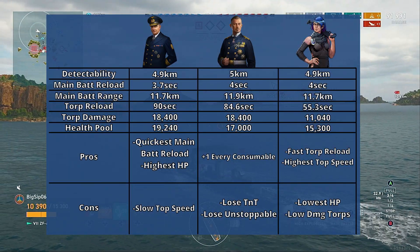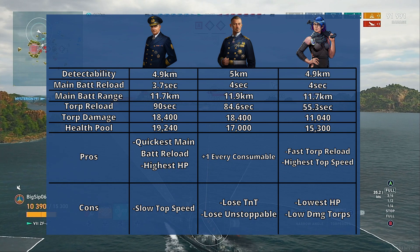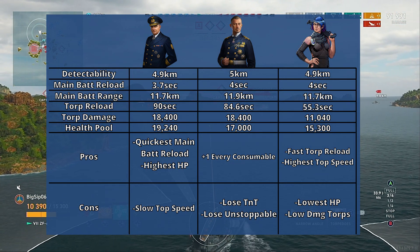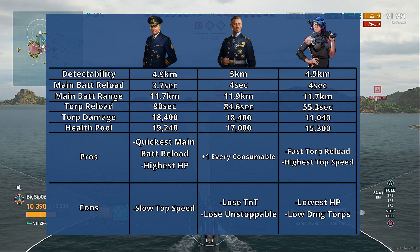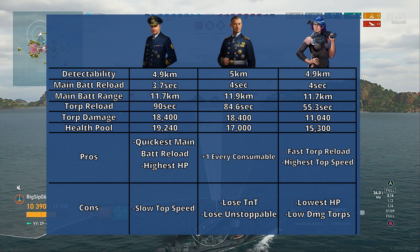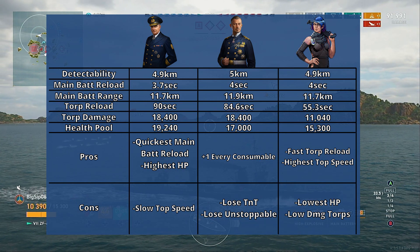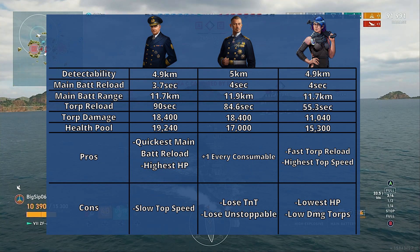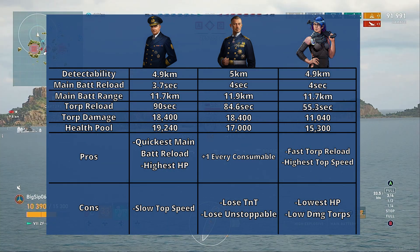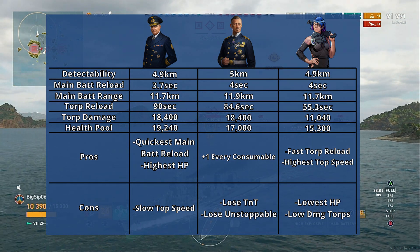Let's look at the pros and cons of each build. The pros with Bay are the lowest main battery reload time and the most health points you can get with this ship. On the cons, you're going to have the highest torpedo reload and only get one main battery reload booster — though that is the standard, so it's not necessarily a con. Moving over to Scheer: the pros are plus one on every consumable, which is absolutely huge, and you also get plus 2% fire chance over the other two captains. You can use him more as a gunboat, with increased fire chance and increased main battery range — stretching it all the way up to close to 12 kilometers.